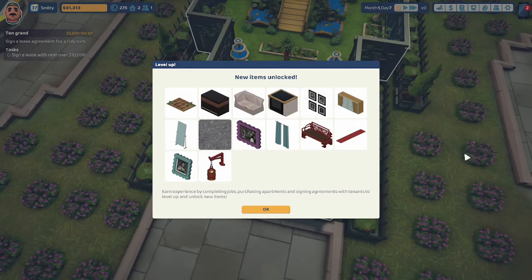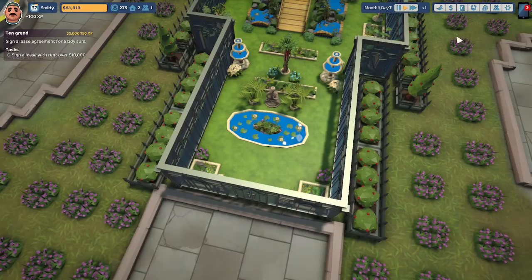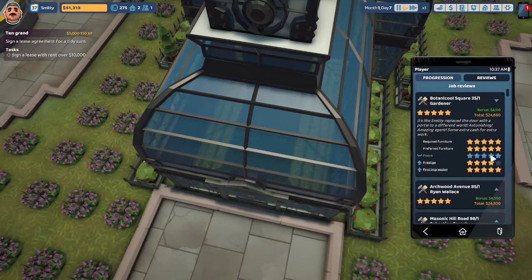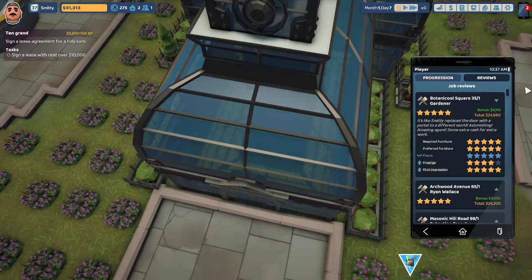Earn experience by completing jobs, purchasing apartments, and signing agreements with tenants to level up and unlock new items. New unique items were unlocked from the botanical garden contract — complete this elite contract three times to unlock all items. Our review: 5 stars. 'It's like Smitty replaced the door with a portal to a different world. Astonishing, amazing agent.' Required furnishing: 5 stars. Preferred furnishing: 5 stars. Floors: 5 stars. Prestige: 4 stars (D out of C). First impression: 5 stars. We had a bonus of $4,110 for a total payout of $24,660.